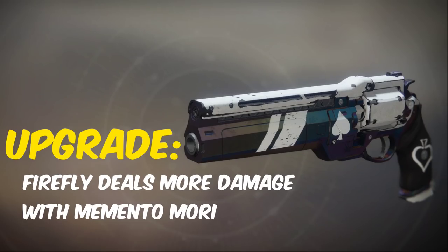Ace of Spades can drop from either strikes or crucible, and once it's fully upgraded, Firefly deals more damage while Memento Mori is active.